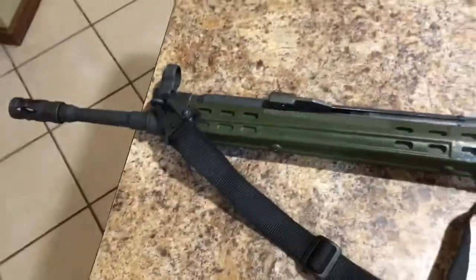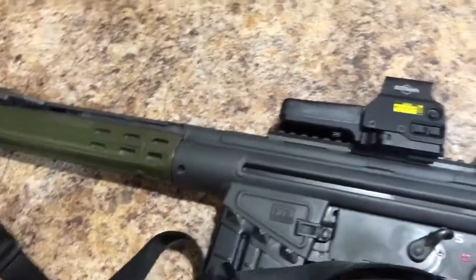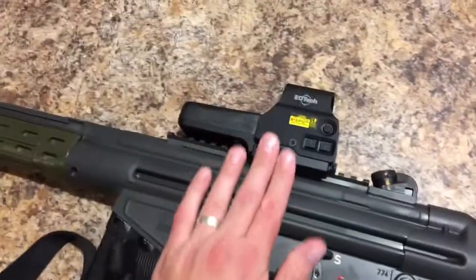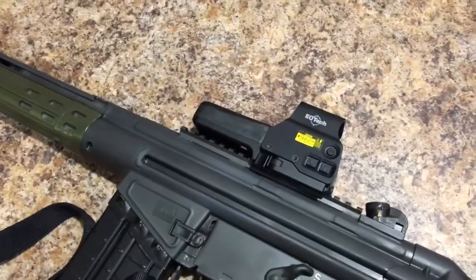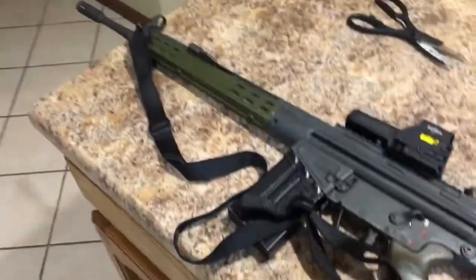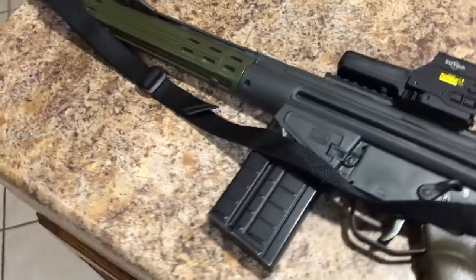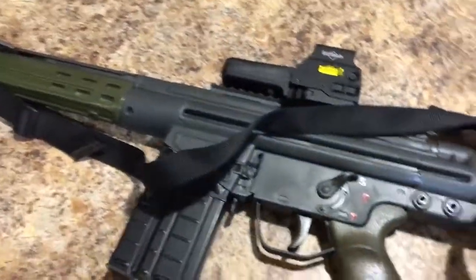I'm actually putting a Primary Arms one-by-six powered ACSS — it's like a DMR scope — and this EOTech is going to go on an AK-74 or my Vepr 5.45 20-inch RPK. The shorter EOTech I don't know what I'll put it on yet. I also have two budget red dots: a Primary Arms red dot which is an Aimpoint clone, and a Bushnell TRS-25. For like my underfolders, I don't like red dots on certain applications.